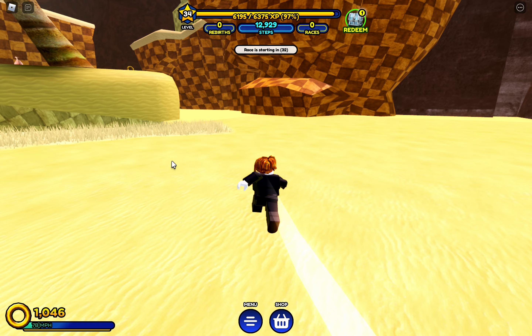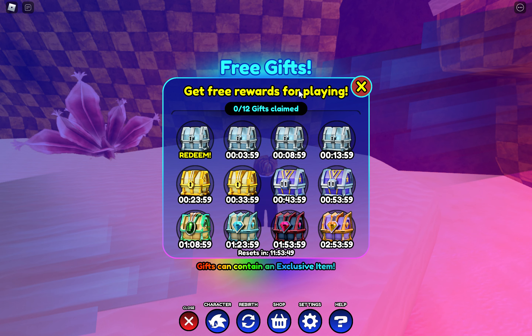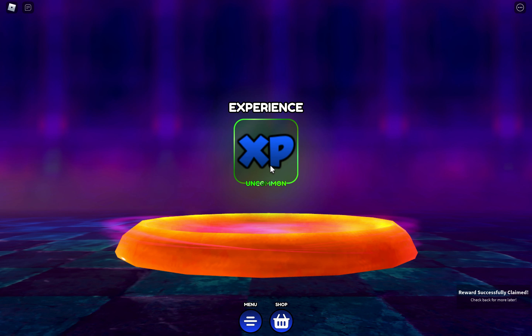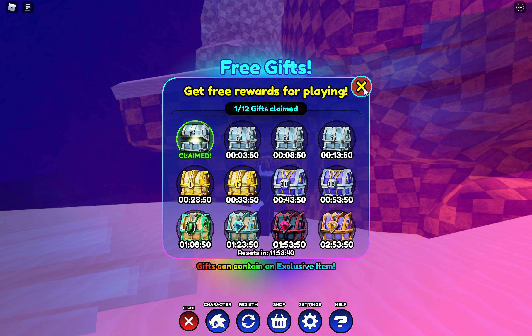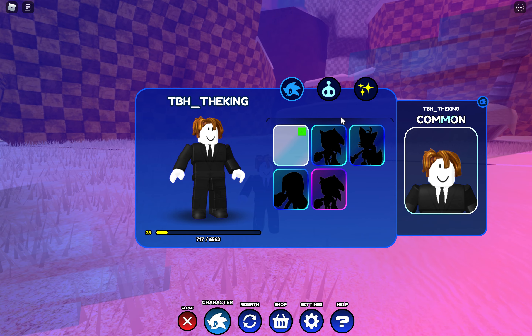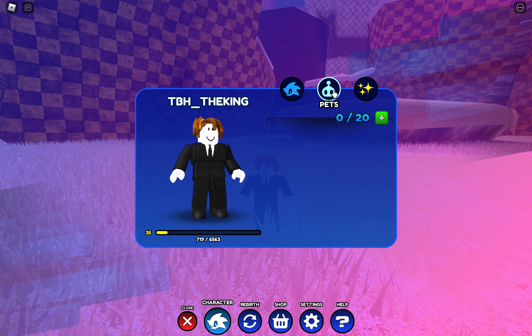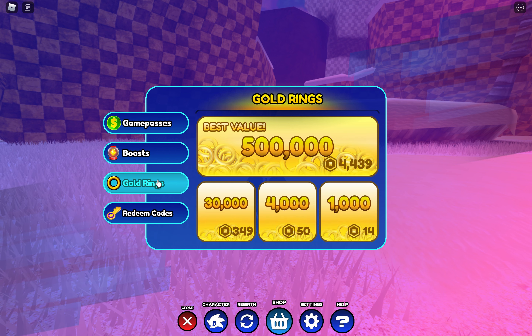Oh no, lag spike! What's this? Redeem — I got XP, I guess. Let's go to the menu. Trails — okay, I didn't get a trail. Did I get a pet? No. Alright, let's go to the shop. This game's kind of expensive. Oh, gold rings — that's actually kind of cheap. I think I can do that. Let's see the game passes — there aren't that many.